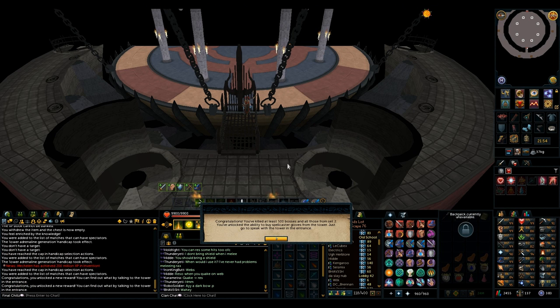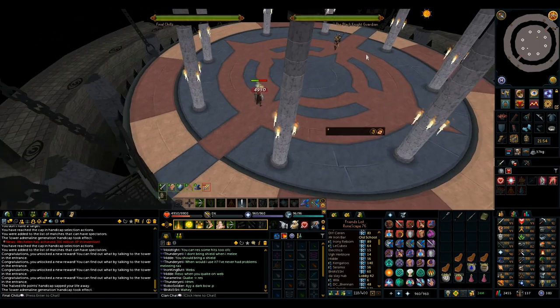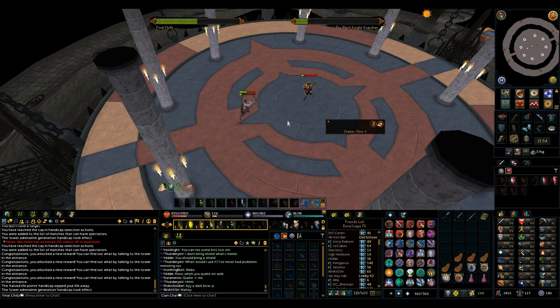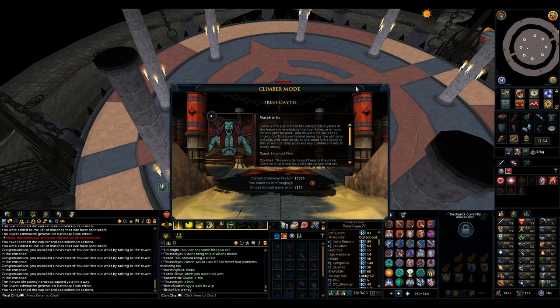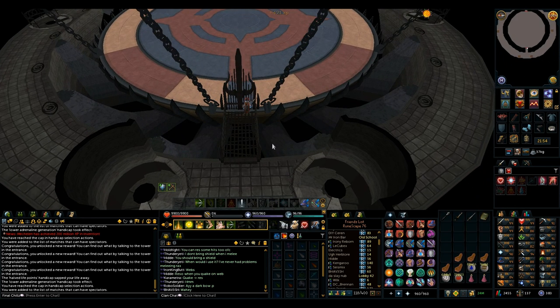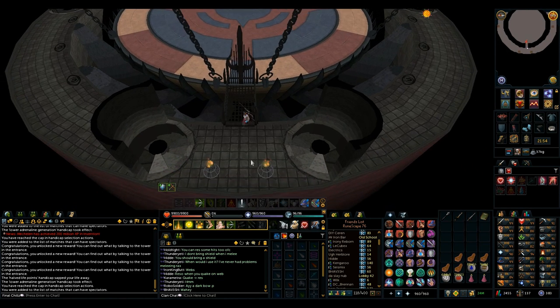Finally got to 500 boss kills at the Dominion Tower. That takes forever and I hate the Dominion Tower so much. A lot of the bosses have just terrible mechanics that are not fun at all, and the handicaps are annoying — they don't really add anything, and some of them even conflict with the boss mechanics so they stun you when you're supposed to move. I could rant for days about this place, but I am pretty much done here.